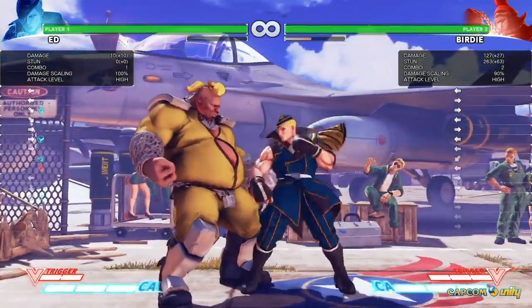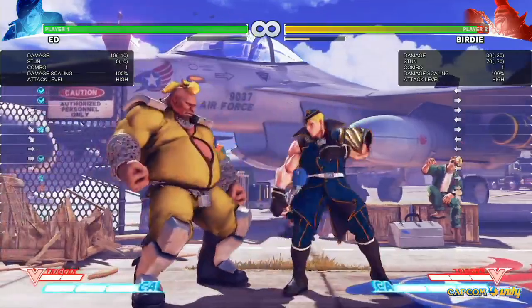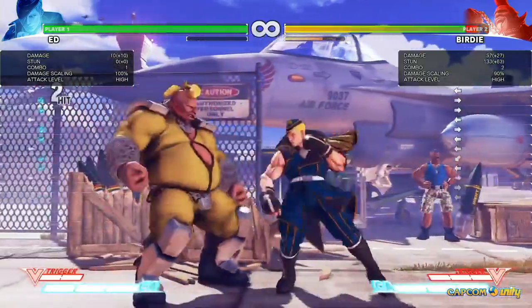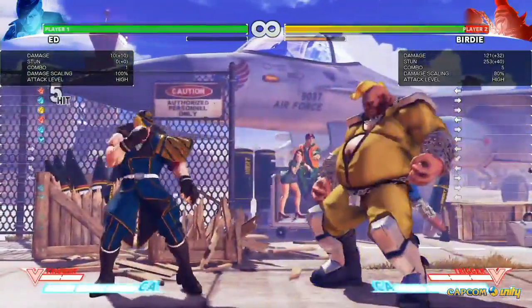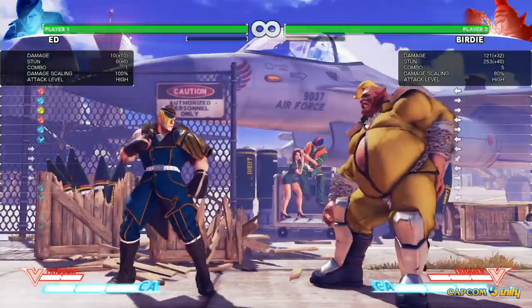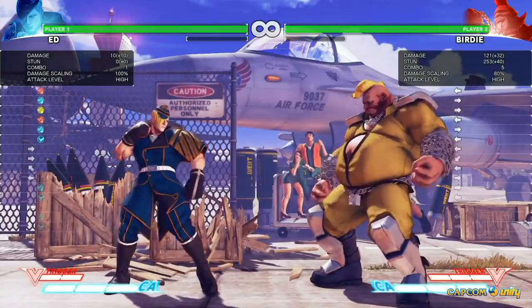He's got the standing short right here. Pretty solid — goes into your jab. So you've got your jab or short jab hit confirmed. And it does, you know, not a lot of damage, but it's super safe — not really going to get punished for it.